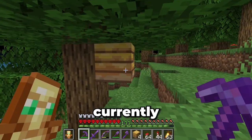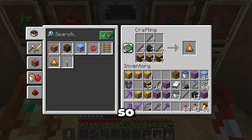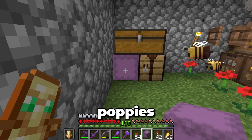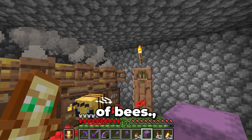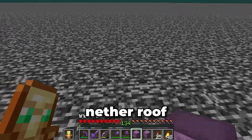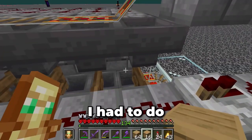With the slime farm sorted, let's work on the honey farm. First, I need a lot of bees — I don't currently have any, so it's time to do some exploring. After a while, I had a bunch of bee hives and some bees. I then built a bee breeding setup with campfires, fence gates, and flowers. For the honey farm design I have in mind, I need 80 bee hives full of bees. After a few hours of breeding, I had all the bees needed. I then found a spot on the nether roof perfect for this farm and managed to fit the entire thing within range of a chunk loader, meaning I could have it running at all times.